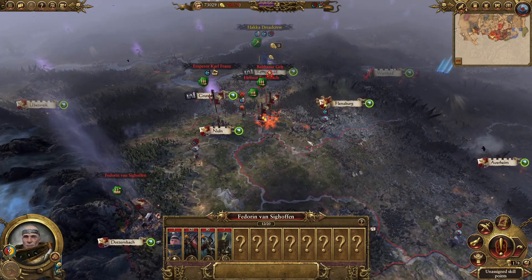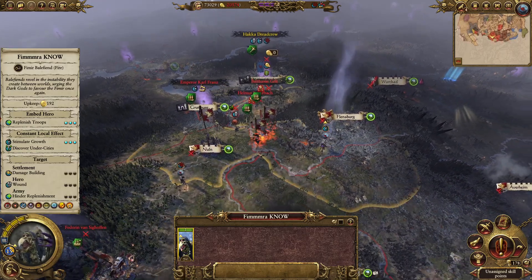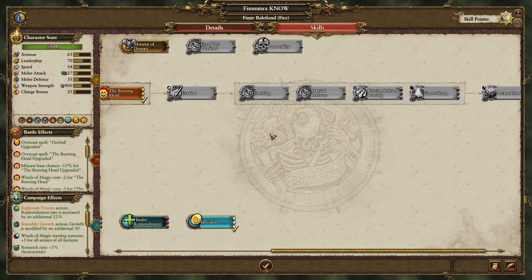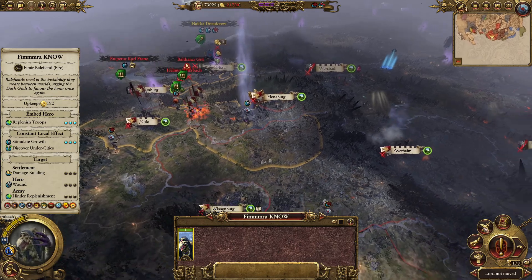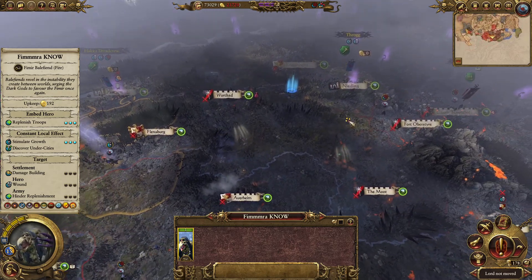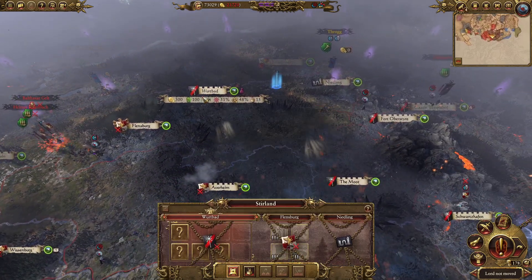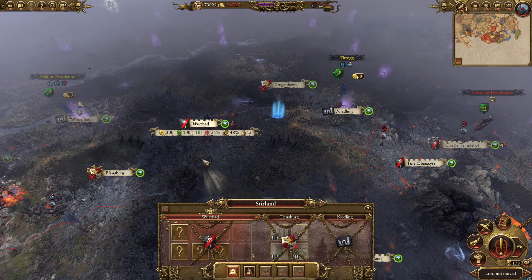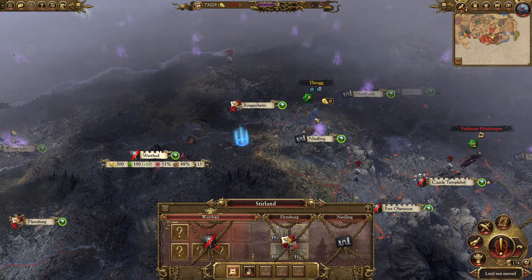I have to bear in mind that this army would be able to launch a counter-attack. This hero unfortunately can't do too much on the army interaction side. He's got Hinder Replenishment, but it doesn't even stop replenishment altogether - I find it to be not a very effective skill. Throg's up here, not a million miles away. I can see Military Presence 4 here, so these guys are actually raising another army in Vertbad. I was hoping I could just ignore them, but I suppose not. It's only 4 units right now, maybe it's not such a big deal.